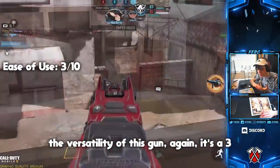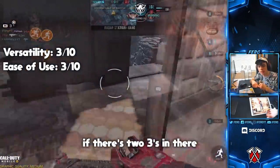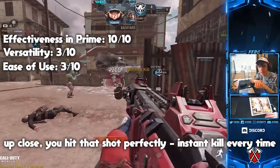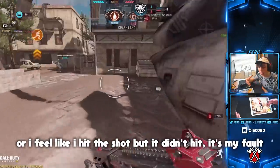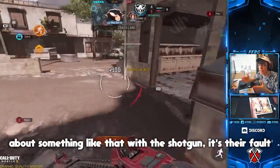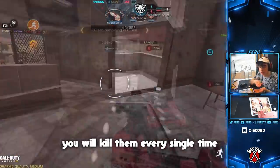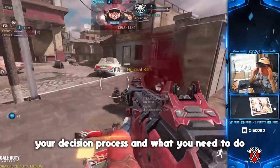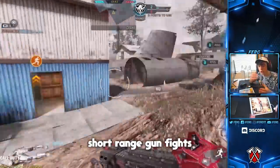The versatility of this gun is again a three. You're probably wondering why I'm putting this gun on the list if there are two threes. The effectiveness of its prime is a 10 — hands down, up close, you hit that shot perfectly and it's an instant kill every time as long as the shot is accurate. If you ever see somebody complaining about a hit marker with the shotgun, it's their fault — they weren't accurate enough. It takes skill to understand your decision process and work around the map so that you're only taking short range gunfights.